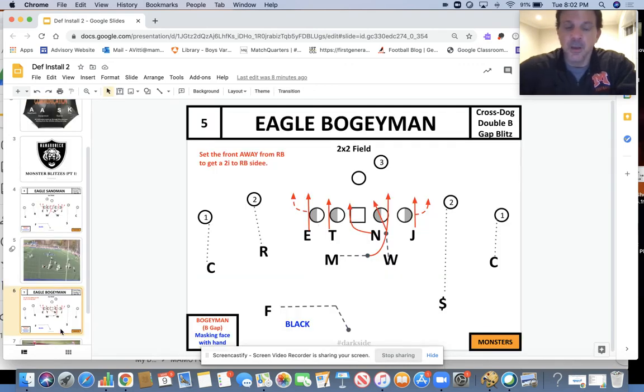The next one is Eagle Boogeyman. Here are some important aspects to this pressure. We want to call Boogeyman when we want to attack a guard — we're working to a guard. In game planning, we can see on film that their left guard is weak and maybe that's the direction we're calling Boogeyman. What we want to do is set the strength of the front away from the running back. We want to set the front, in this case, to the left.